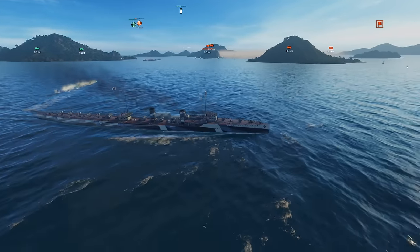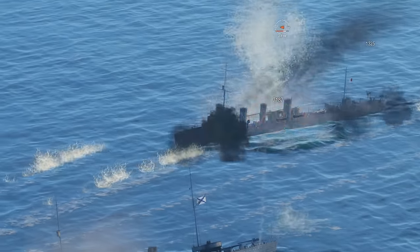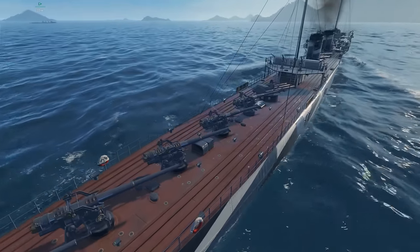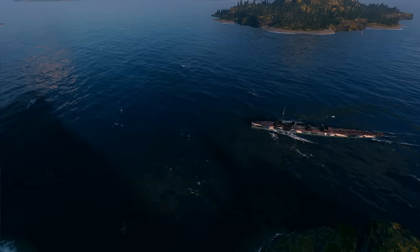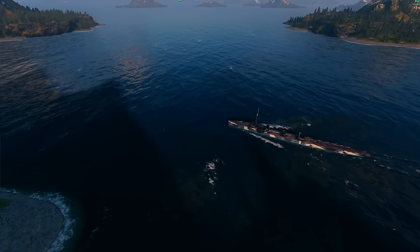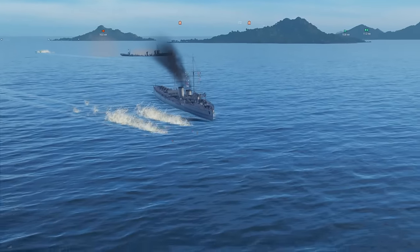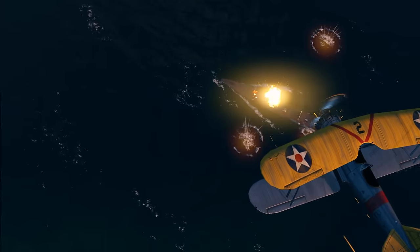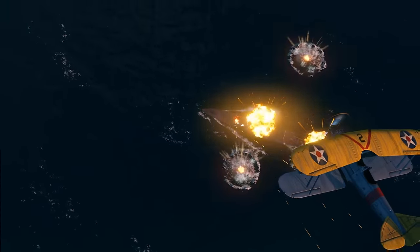To sum up, Ohotnik isn't lacking in armaments. Of course, this comes at a price. The extensive hull increases the ship's turning-circle radius, and her cruising speed isn't that great either. Dodging enemy torpedoes is no easy task. The destroyer does have some anti-aircraft guns, but they aren't very effective.